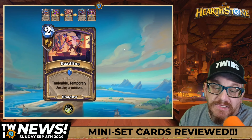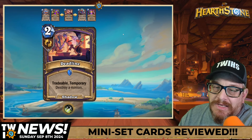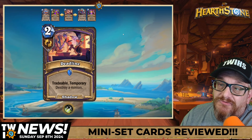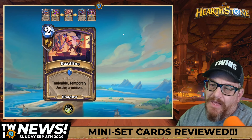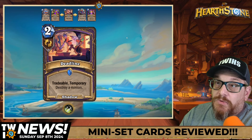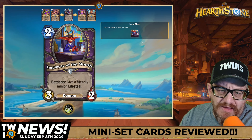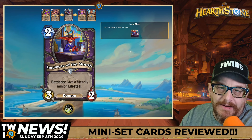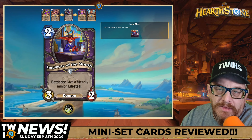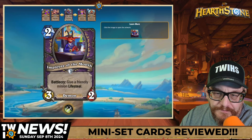Two mana destroy a minion is really cool, but it's tough — it's based entirely on you drawing it right when you need it. I don't see a huge upside if you don't get it when you need it — we'll see. Two mana three-two Employee of the Month: Battlecry — only minion Lifesteal. I kind of like this one. I don't know if it'll be heavily used but the art is also awesome — yeah, we'll see this see play.